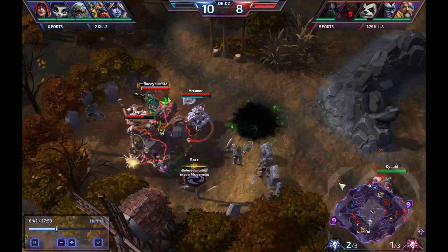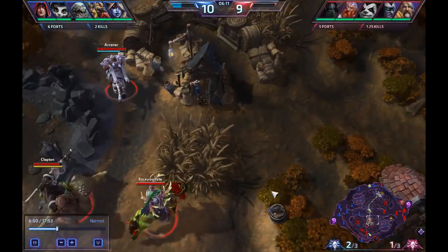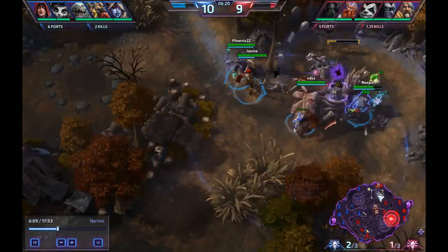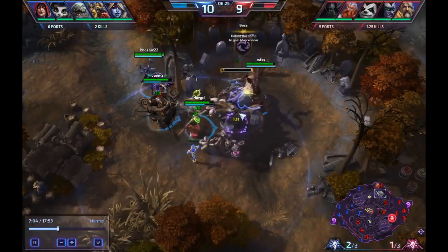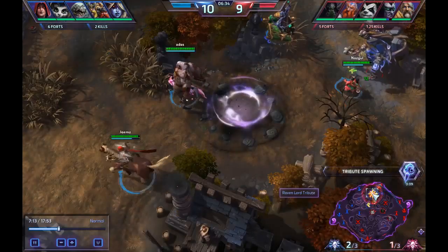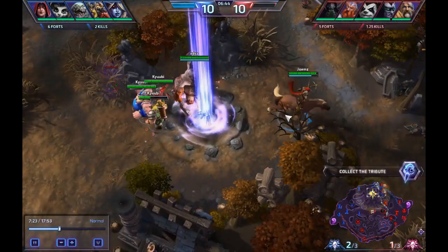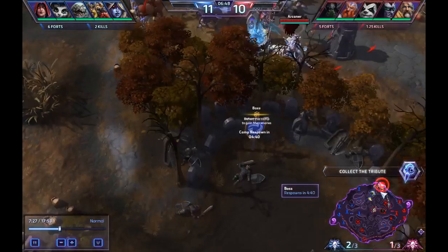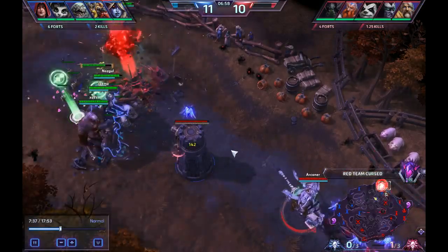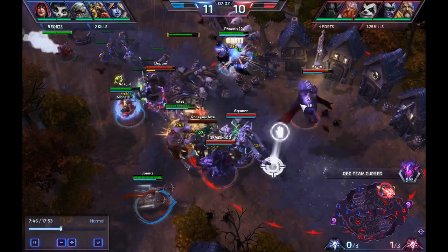Azor gets picked off up here. This game's not going very well for us — we're getting caught out with a couple silly mistakes. However, we do pick up this objective, which is very crucial because it's going to push a lane and get our XP level advantage back — or at least equal it out. They get their third tribute, which means now they're going to get an even bigger level advantage. We do still have the boss pushing down here, which is really good for us, especially during Curse. So we commit to a fight here now.